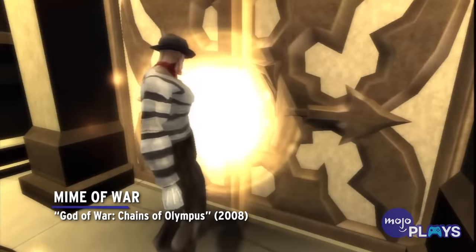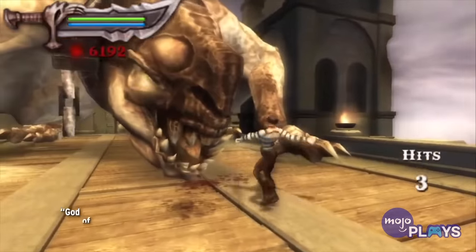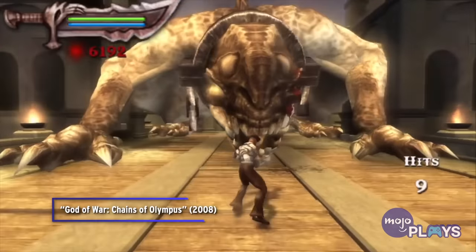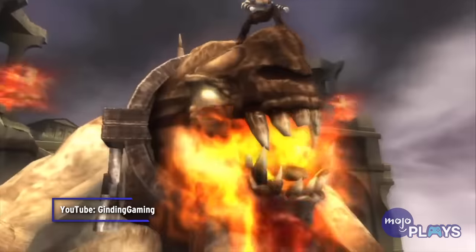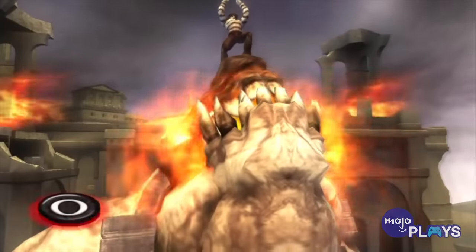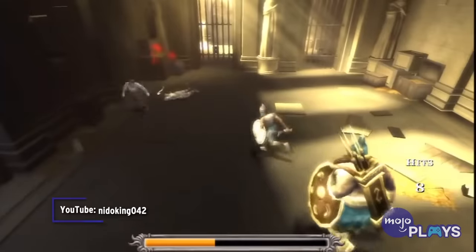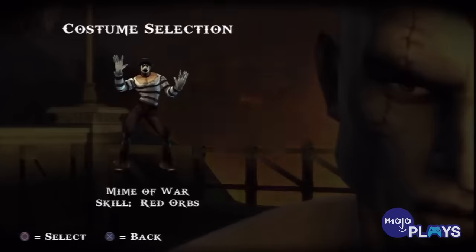Mime of War. God of War: Chains of Olympus. There are a lot of unlockables in God of War that you can only get by beating an entry on the highest difficulty. For Chains of Olympus, you get the Mime of War costume. It isn't as simple as just starting the game on God Mode, as it's called.